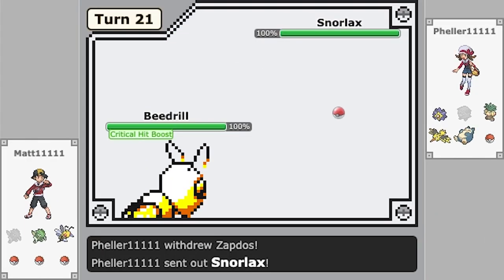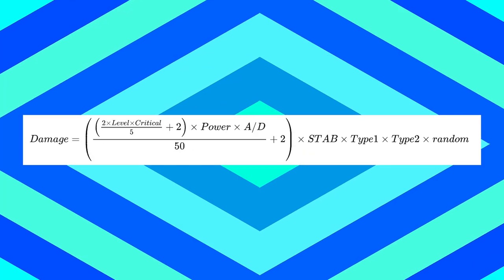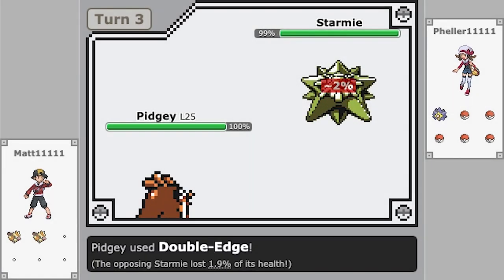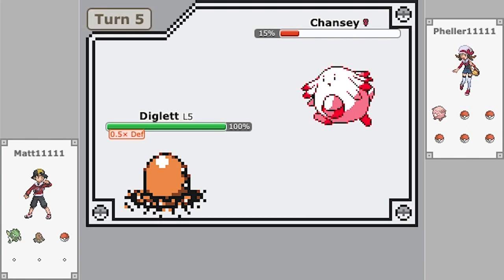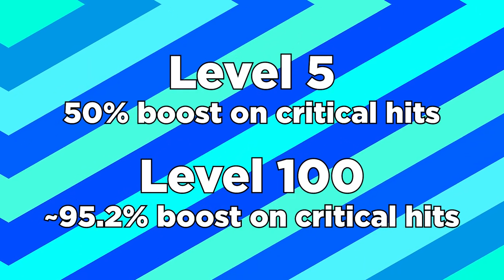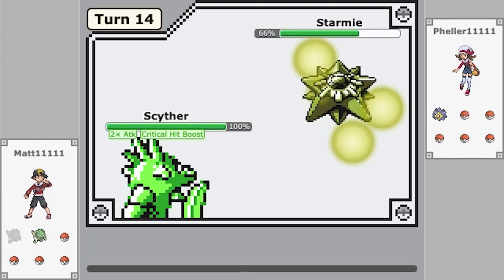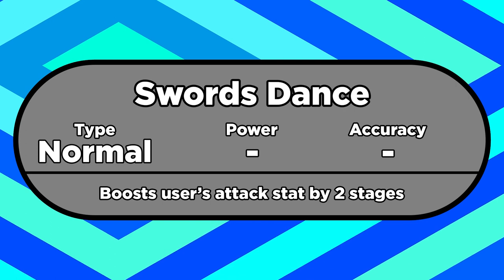Unlike later generations, crits don't do 2x damage in Gen 1. In fact, the damage multiplier depends on your level. Back then, your level played a role in the damage calculation as well, not just your stats. So a level 20 Pidgey with an attack stat of 40 would do less damage than a level 25 Pidgey with the same stat. Whenever you get a crit, the game will double your level in the damage calculation. So a level 5 Pokémon getting a crit would be treated like a level 10, and a level 97 Pokémon would effectively be level 194. That means a level 5 will only get a 50% boost, but at level 100 you get a 95.2% boost — so crits will always do slightly less than double damage in Gen 1. That means that even at level 100, they're ever so slightly weaker than a Swords Dance boosted hit, since that move doubles your attack stat the first time you use it.